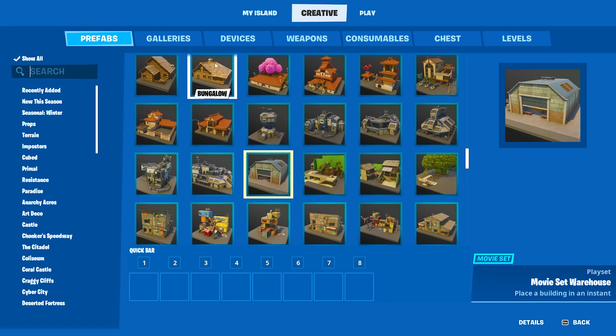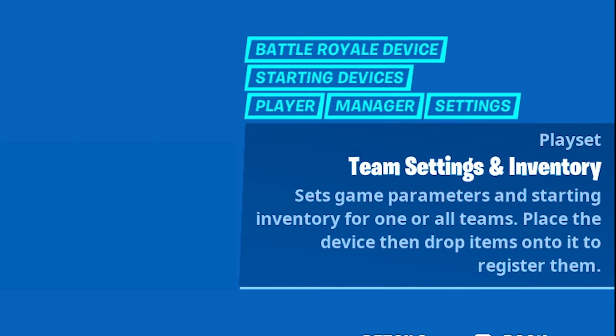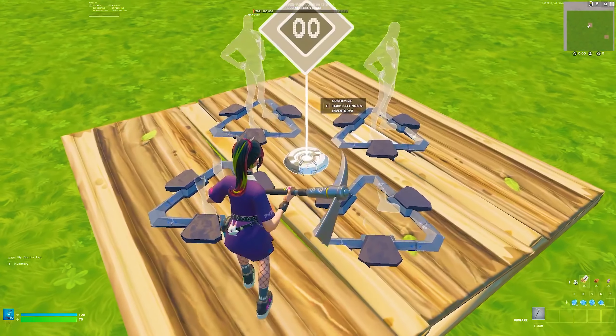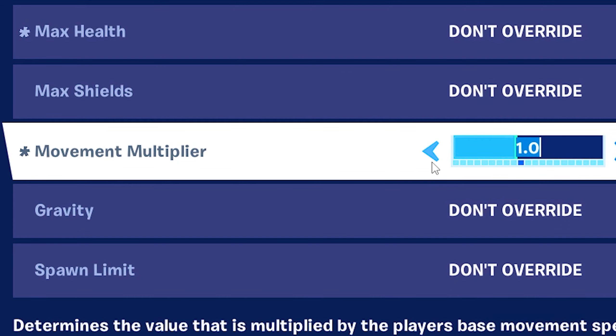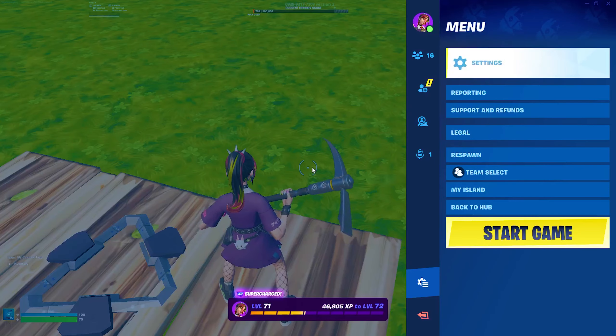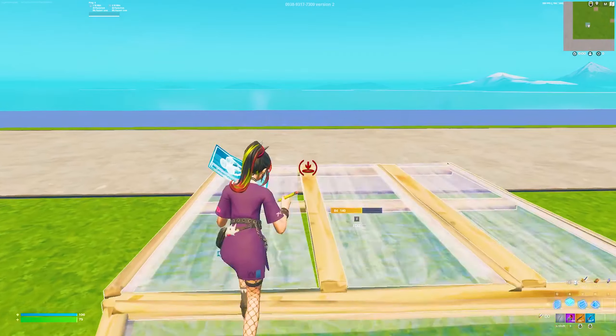I'm going to show you. In creative inventory, go to devices, search up Team Settings and Inventory, put it in your inventory, and place it down anywhere. I already have one here. Go inside it, scroll down to movement multiplier, and set it to something low — I'm putting mine to 0.6. If that's too slow, put it higher; too fast, put it lower. Just keep it under 1.0, then start the game.